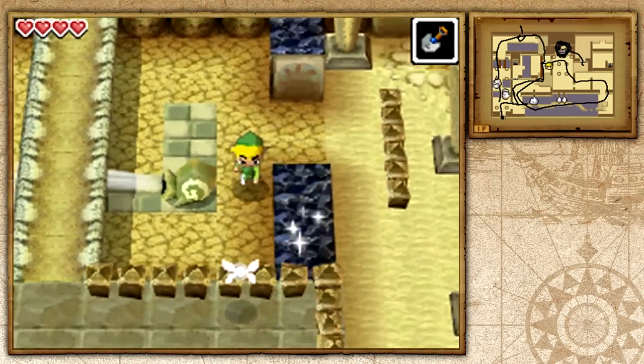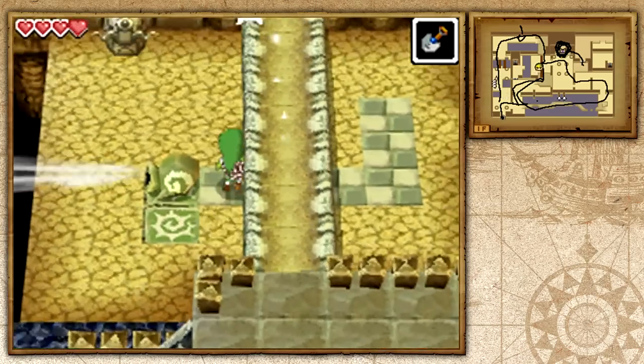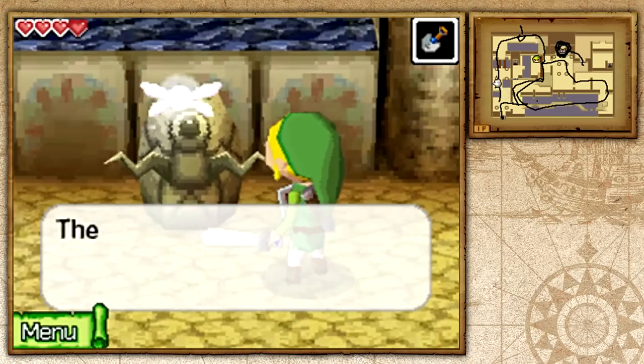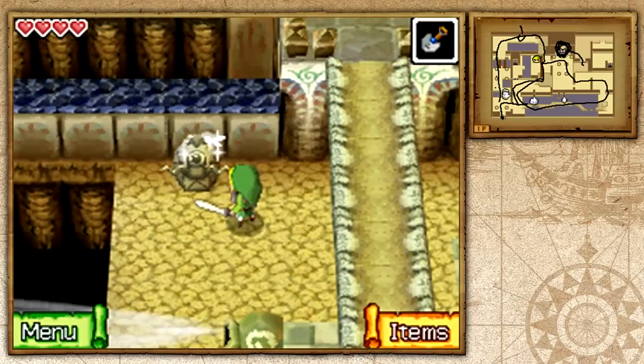This gust jar here can actually be pushed — it's not attached to the wall or anything. Push it to one of these tiles. Let's see what this Gossip Stone has to say. I believe this is going to tell us how many chests are in this room. There's only one chest in this room, and it was the boss key, because the boss key is in a chest of course.